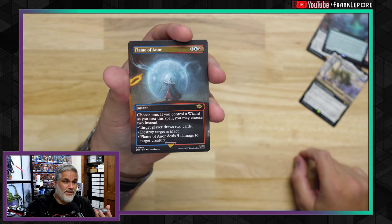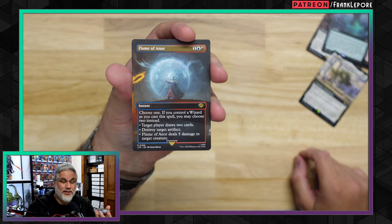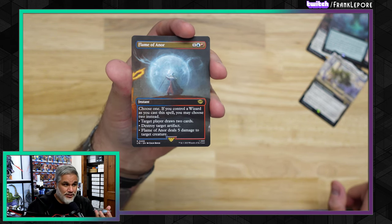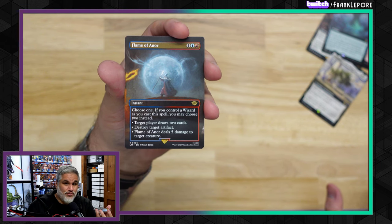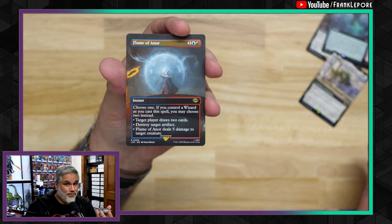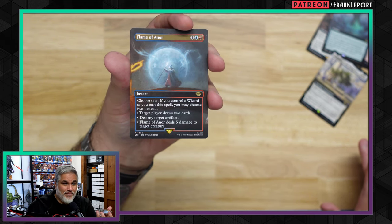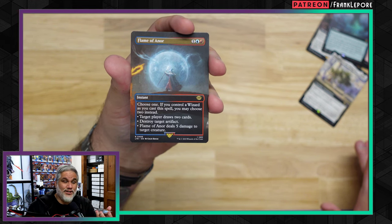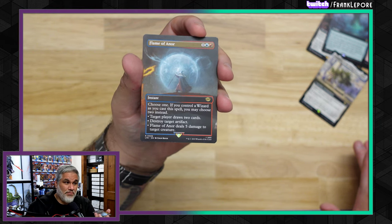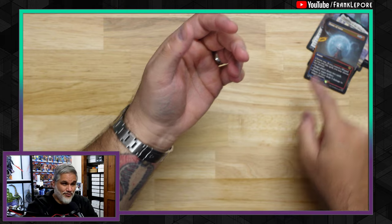Flame of Anor is probably my top three favorite cards in this set — just such a cool card. For three mana, choose one, but if you control a wizard, you may choose two. That's unbelievable. All the abilities are good enough individually at three mana: draw two cards at instant speed — better than Divination, better than Glimmer of Genius, better than many four-mana draw-two cards. You might also destroy an artifact or deal five to a creature. This feels like a four-of in any blue-red deck, and the odds of having a wizard like Snapcaster Mage are pretty high. I like playing Snapcaster Mage to recast this — he fulfills the wizard criteria. This card's great. Looking forward to playing it in my cube.